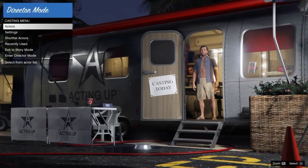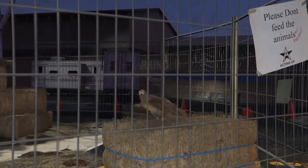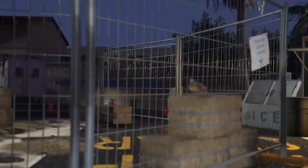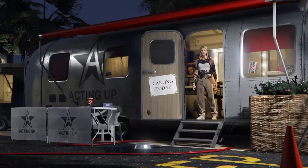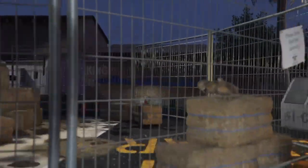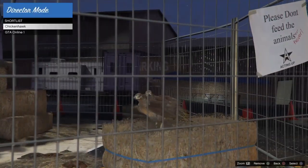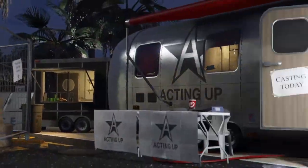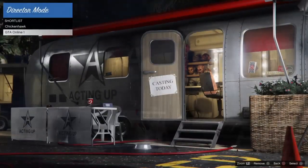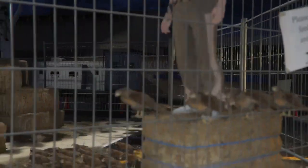From here we want to begin to duplicate our birds. We'll go inside shortlist actors and begin duplicating our birds by holding up on the left analog stick and switching between our GTA Online character and back to the bird. You guys can go AFK and do this as well by putting your controller face down with the analog stick pointing up, or put a rubber band around the controller. This part will take approximately 26 minutes until our character is glitched out.